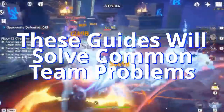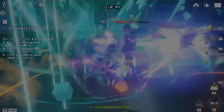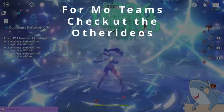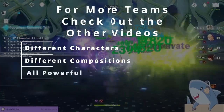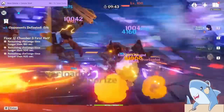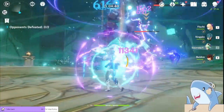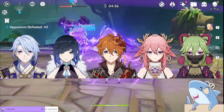In this video series, I'm going to cover really good teams for you so you don't have to worry about those problems. We're not only going to look at the characters you need and how to build them, but also how to play the team for maximum results. I'll also give you some potential variations you can make. In this video, we're talking about the classic Taser team, which is not only one of the best in the game, but has a lot of variations you can make with different characters.